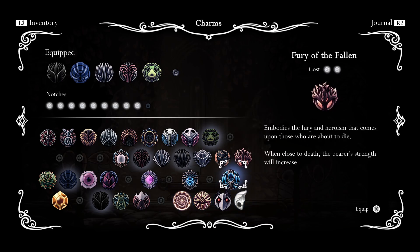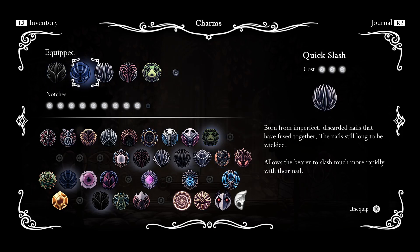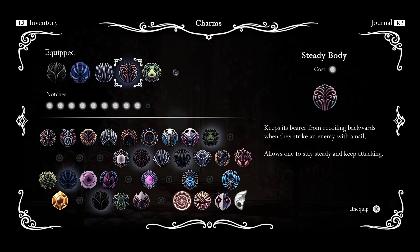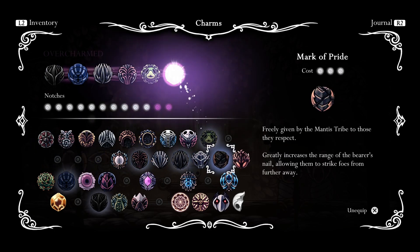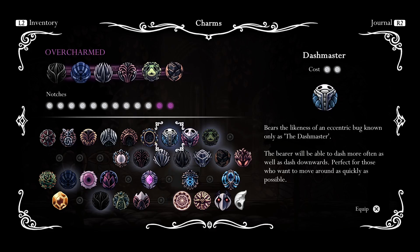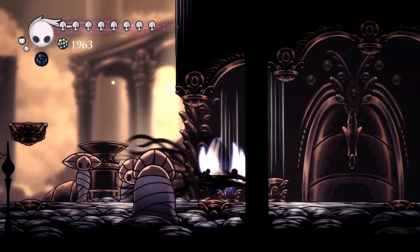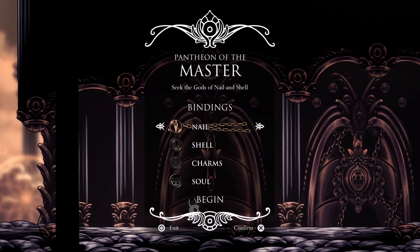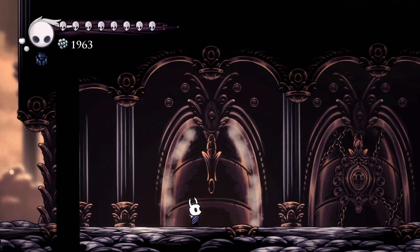I have to put on Mark of Pride instead. I want every other charm I have. Bindings — what does this mean? Does that mean you can't use your nail? Seek the gods of Nail and Shell. Can't use charms, or soul, or shell — I'm assuming that's what this means. Okay, let's try the Pantheon of the Master, then. Probably gonna regret this.